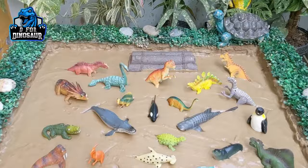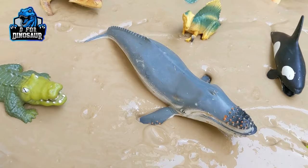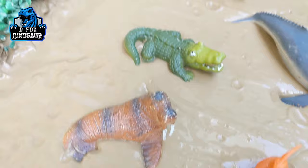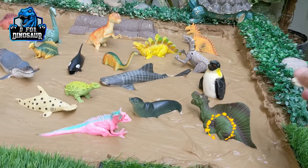Hello and welcome to TE for Dinosaur. Friends, we have again here in this mud ground and we have brought lots of dinosaur. But today we also have sea animals — the biggest whale, the biggest fish of the sea, a very heavy one, more than 200 tons. We have whale shark and lots of sea animals here in this mud ground, and we have dinosaurs as well. So let's start our video today and let's explore what we have.